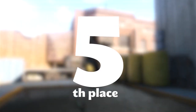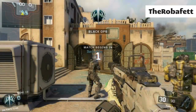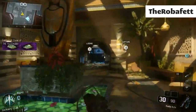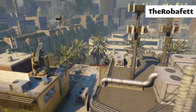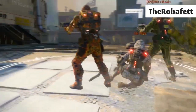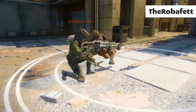Coming in at number five we've got Robofett with, I think, the first double cross map that I've actually seen in the game so far. He gets it over the C flag on Breach — this is like the quickest double, you just hit it, hear it hit twice, so quick. Really really nice shot, awesome to come through for the first ever clip on our Black Ops 3 Top 5s. If he had another one there he probably could have picked up a triple, which would have been dope. Thanks for that submission from Robofett.